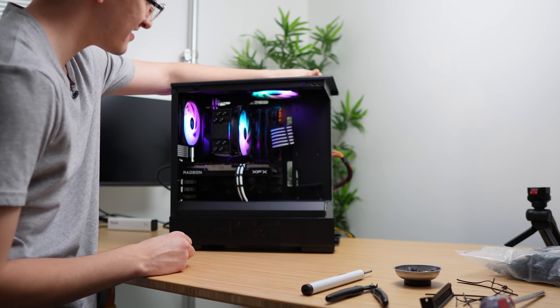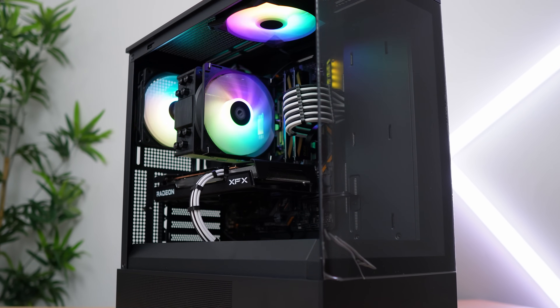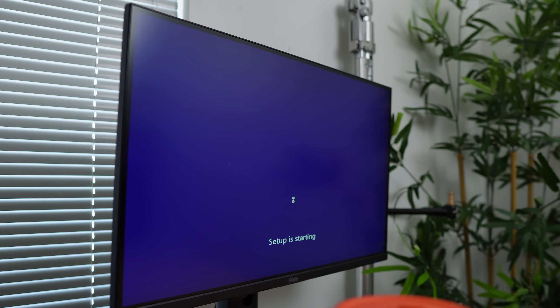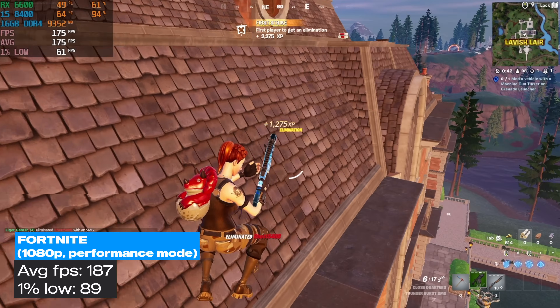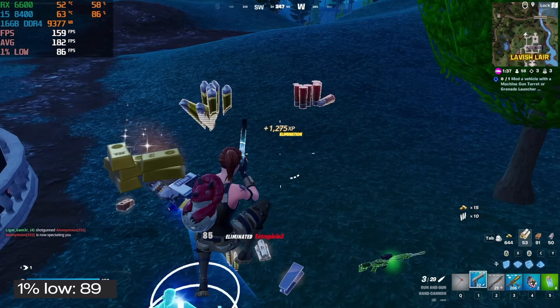The build is done and it's looking so good. I added an extra RGB fan at the top — one for more airflow and also more RGB. I built it correctly. I tested this PC with the same three games. First up was Fortnite at 1080p with performance mode. We had a few micro stutters, but it smoothed out and we averaged 187 FPS with a 1% low of 89.